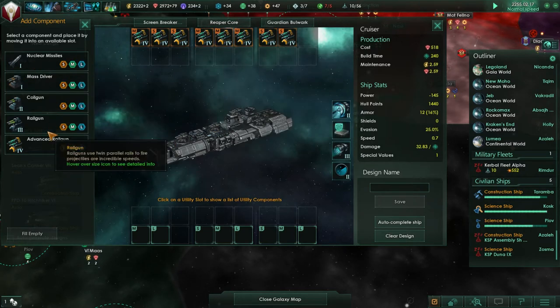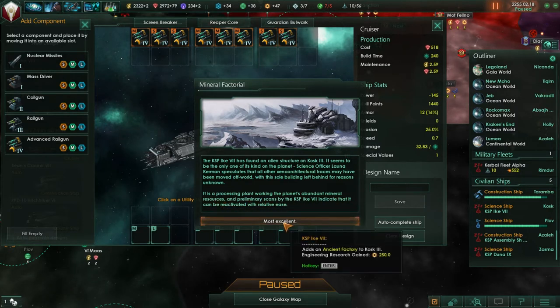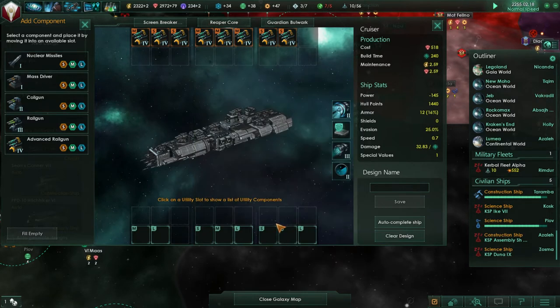If we do full advanced real guns, that's theoretically something we can do, but we're not that good at missiles. That'd probably be very expensive, high maintenance, and lots of power required. KSP Ike 7 has found an alien structure on Cador 1 - it seems to be the only one of its kind on the planet. Science officer Lana Kerman speculates that all other xeno-architectural traces may have been moved off-world. It was a processing plant working on the planet's abundant mineral resources and can be reactivated with relative ease. An ancient factory is added to Cador 3 and engineering research is gained.